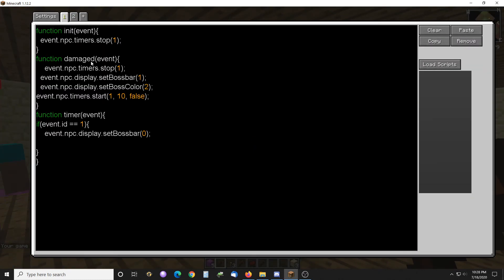All it is is when I damage him it stops the timer, it sets the boss bar, sets the boss bar color, and then it starts the timer and the timer turns the boss bar off after 10 ticks. So that's all there is to it.